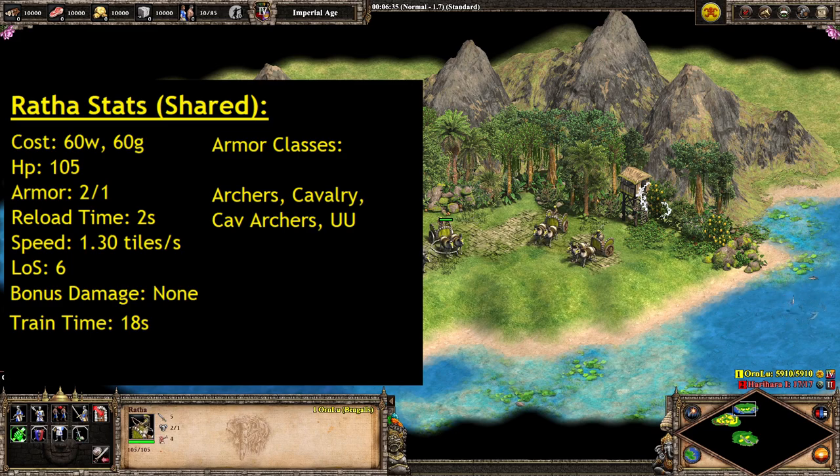HP-wise, these guys are chonky at 105 HP — that is over double the Cav Archer, which is at 50. Not quite to Warwagon levels, but these are going to be some tanky units, especially for their cost. Their armor is 2 melee armor and 1 pierce armor, so they're okay-ish armored, especially on the melee front, which is going to be helpful for the melee version of this unit.